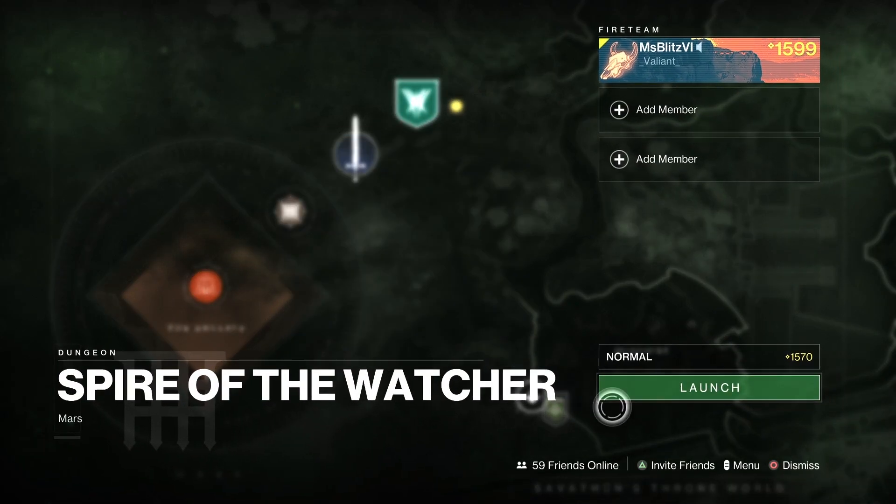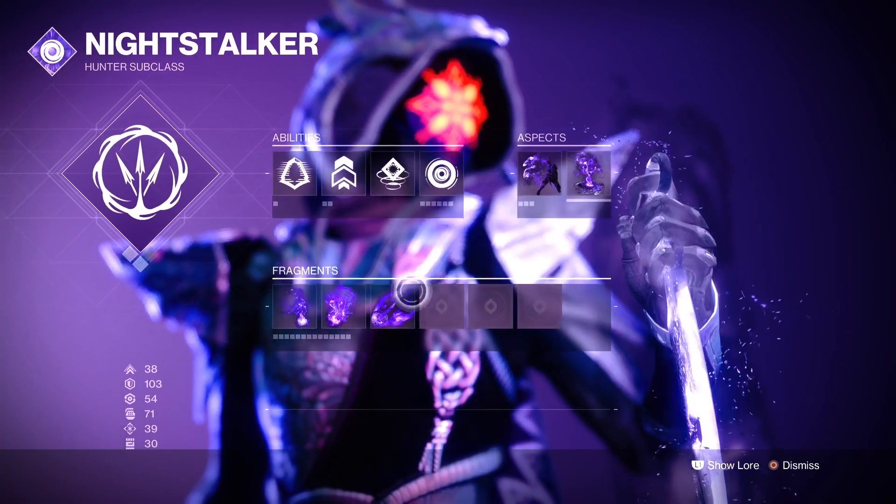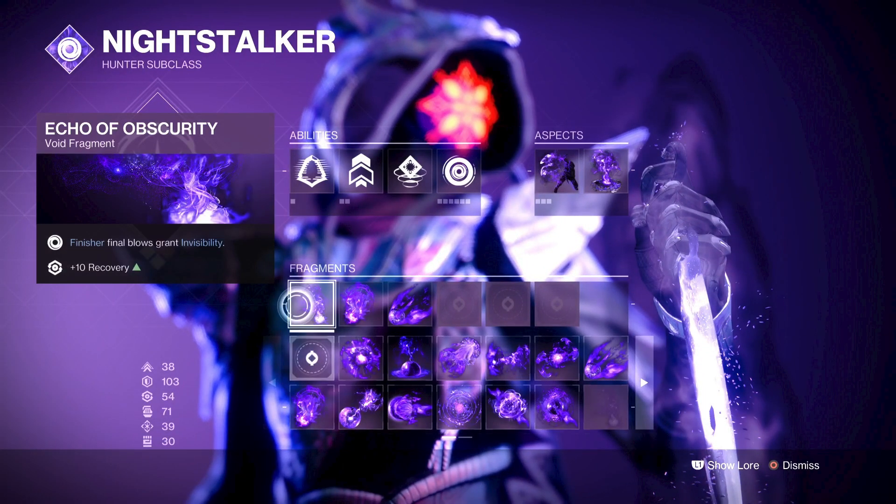Hello everyone, today I'll be doing a solo flawless dungeon, the Spire of the Watcher, with Hunter. My subclass will be Night Stalker. Here are the mods and fragments I'll be using. This is a dungeon video so I like to separate my loadouts for each encounter. I'm going to post all my DIM loadouts for each encounter in the description below.